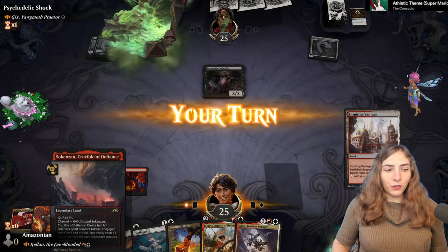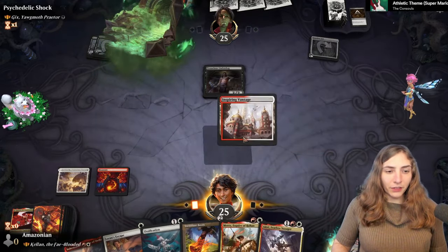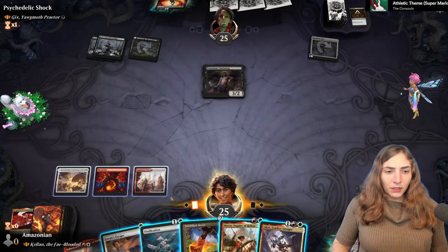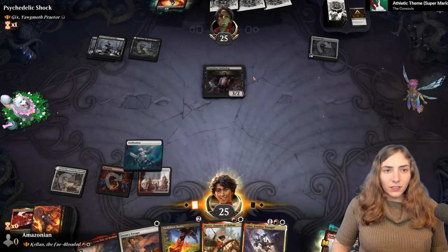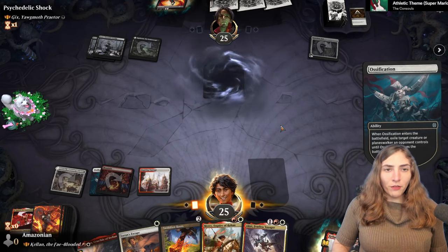Tenacious Underdog is a recurrent threat that can come back from the graveyard. Let's go for some Ossification — enchanting a basic land to get him off the battlefield.